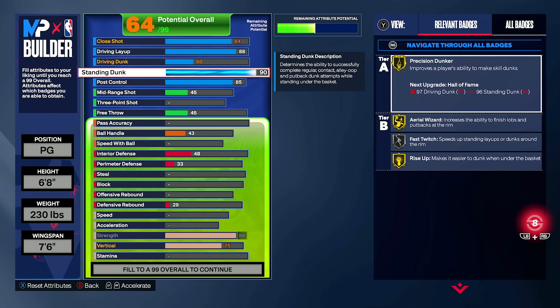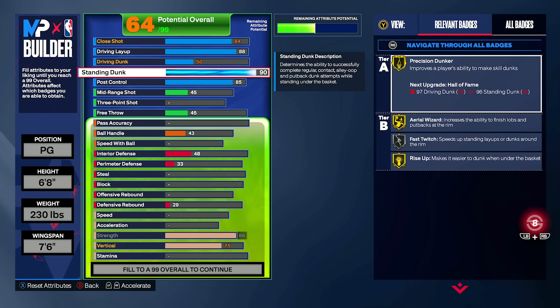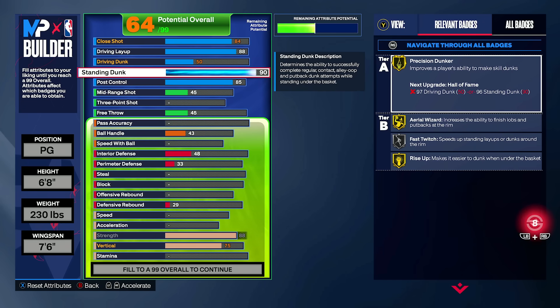If you want to go higher, 90 is looking beautiful — you get elite big man contact dunks paired with 75 vertical, and gold precision dunker and gold rise up. At 92 you get gold fast twitch. I'm not sure if that's worth the investment, but 90 is looking great based on what I've tested with my builds. I'm absolutely vouching for 90 if you're going for the high thresholds.